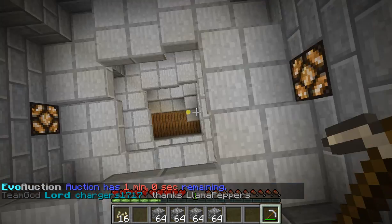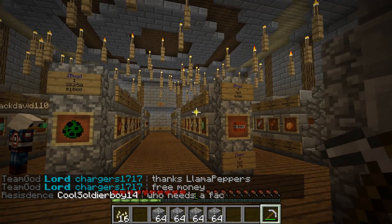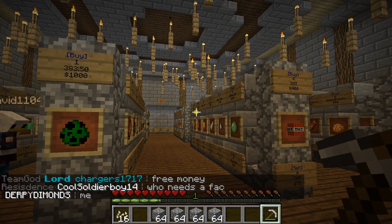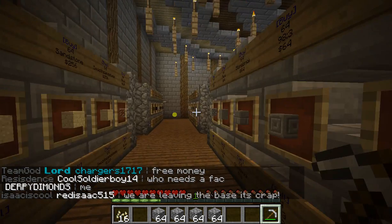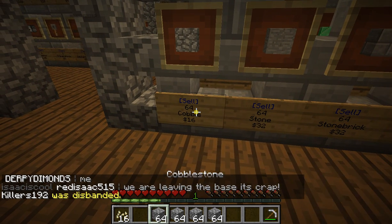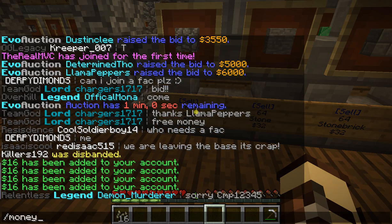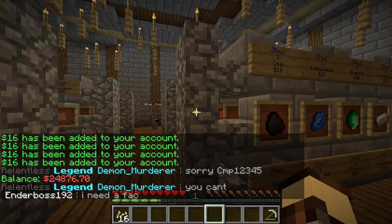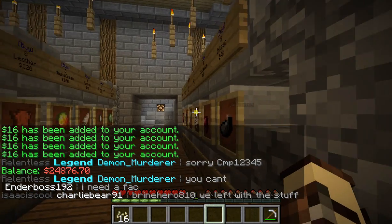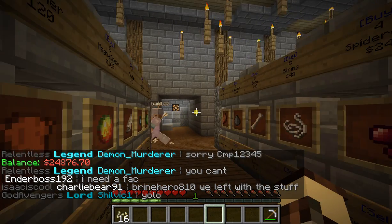Thanks, Llama Peppers. I'm not Llama Peppers, but you're welcome. A thousand for creeper eggs — I don't need those right now. Six for cobble. Boom boom boom — $24,000. If you guys don't know, look at the chat. I am a lord now.